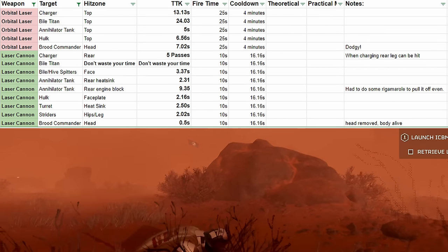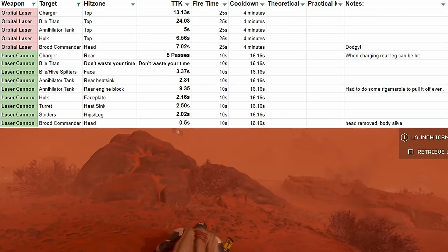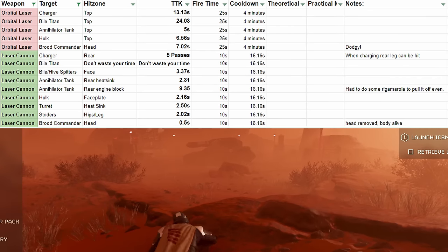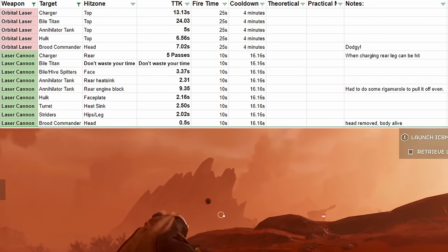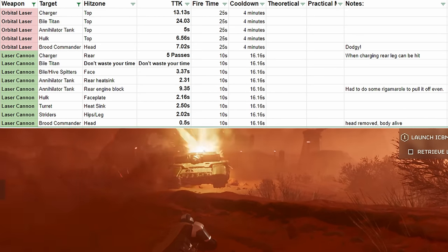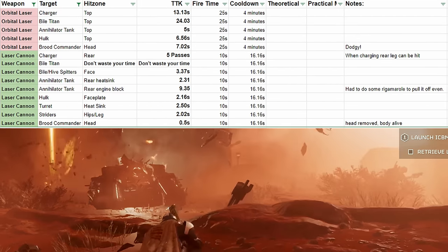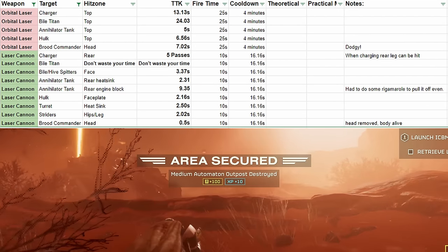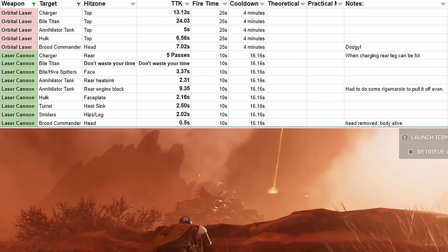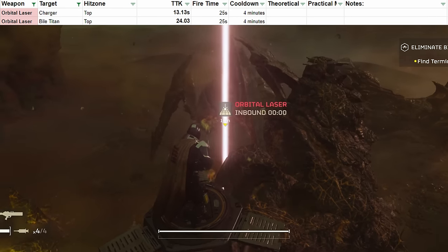Let's talk about the armor buster options: the laser cannon and the orbital laser. The orbital laser's time to kill against some armored targets is quite long — while it can penetrate any armor it wants, it actually takes a fair bit to chop through. It also seems to strip armor. The orbital laser against bile titans takes about 24 seconds for a good kill, and it won't work all the time because it fires between the legs half the time. Against chargers it's pretty slow, and against tanks and hulks it's fast enough to be good — about the same time as the brood commander. This thing is definitely better against bots than bugs.